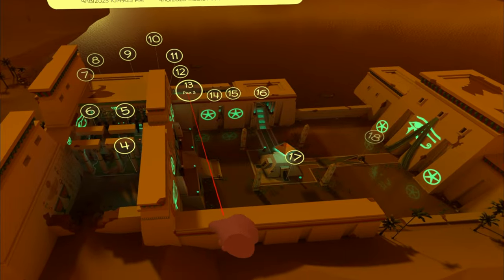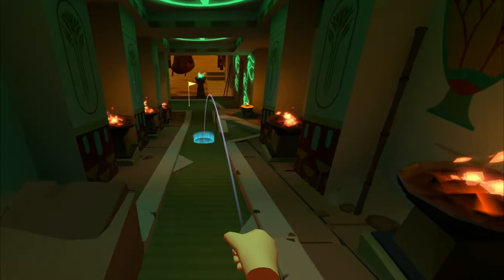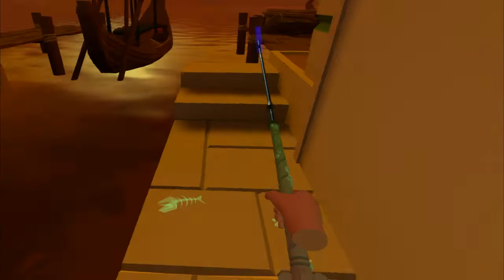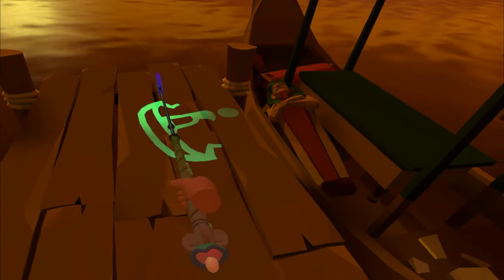For the last clue, go to the scorecard, hole number 13. Start heading down the green until you get to the very bottom of the ramp. You're going to hop over to the dock, and right at the end of the dock is the very last clue.